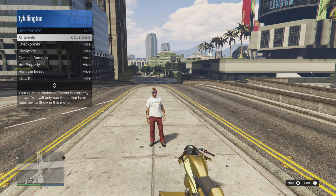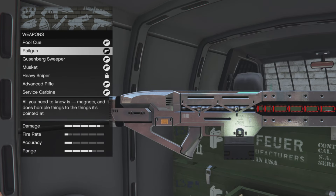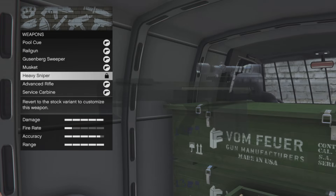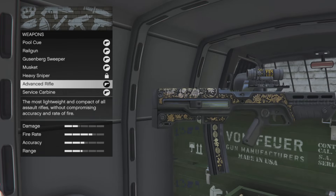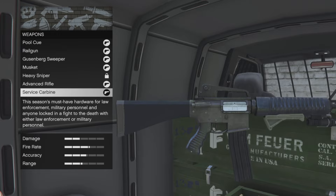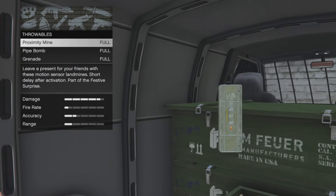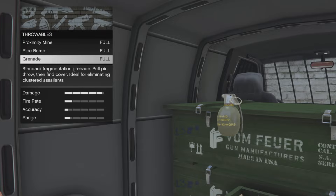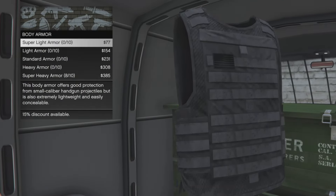Your Gun Van inventory for weapons includes the Pool Cue, the Rail Gun, the Goosenberg Sweeper, Musket, Heavy Sniper, Advanced Rifle, and the Service Carbine — which is 30% off. For throwables, Proximity Mines, Pipe Bombs, and Grenades will be in there. And of course, armor will be available at a discount as well.